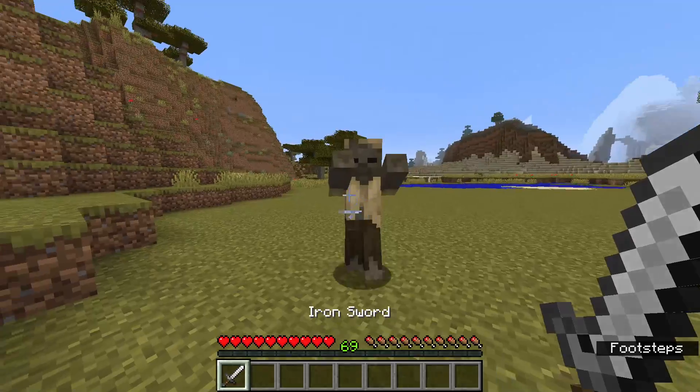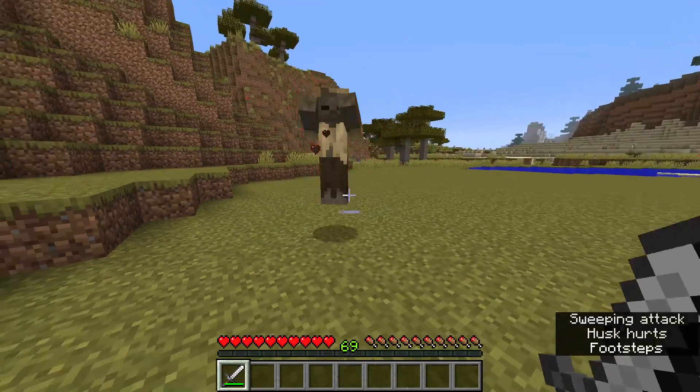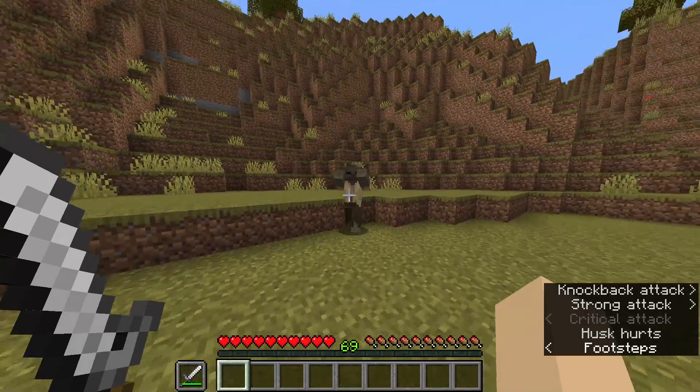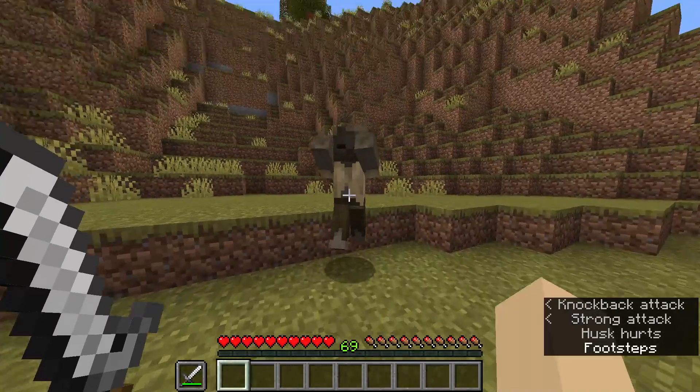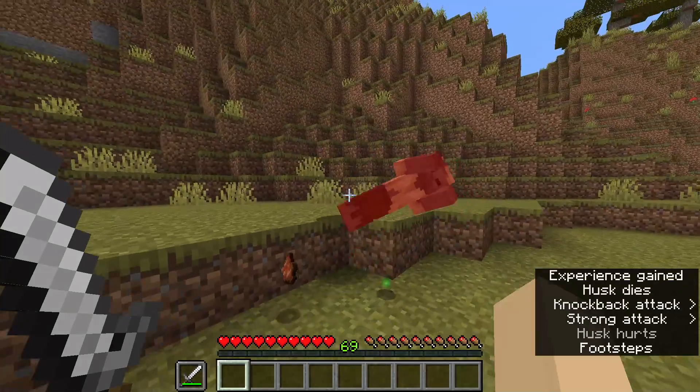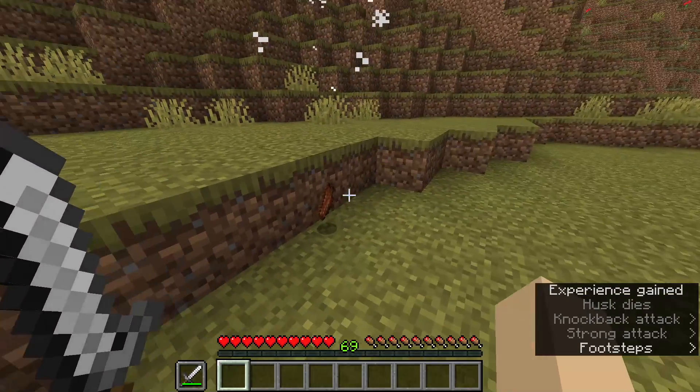When playing the game, you usually attack things using your sword, axe, or whatever tool. But if you put this tool in your offhand, it doesn't work and you'll just attack things with your fist — probably because you can only use things in your offhand with right-click, and right-clicking with a sword or tool does nothing.